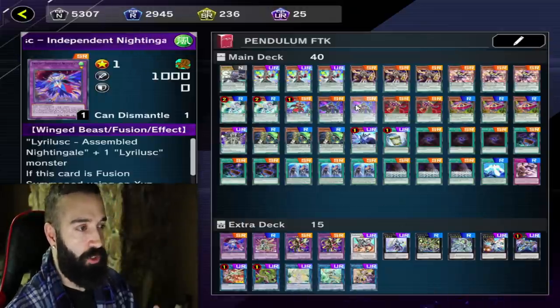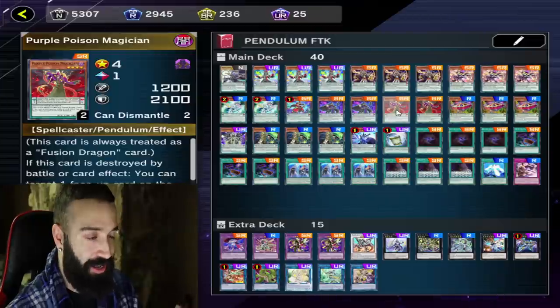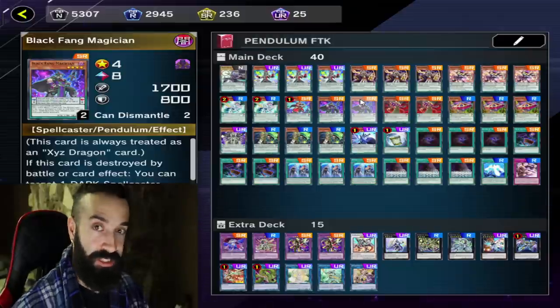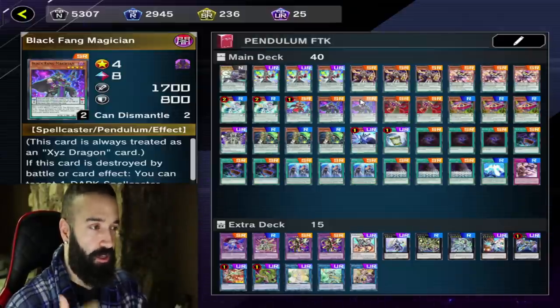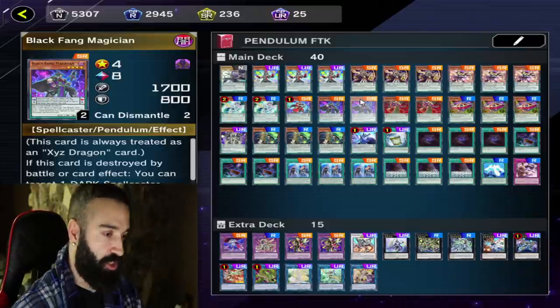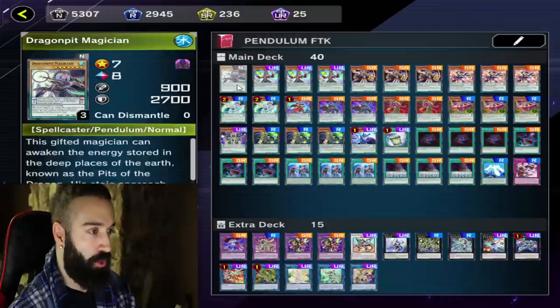We utilize Magician cards like Black Fang and Poison that make going second much easier. I'll show you how to utilize Black Fang's effect multiple times when going second, including how to special summon from the graveyard with Timestar. Let me explain everything — let's get straight into the decklist.